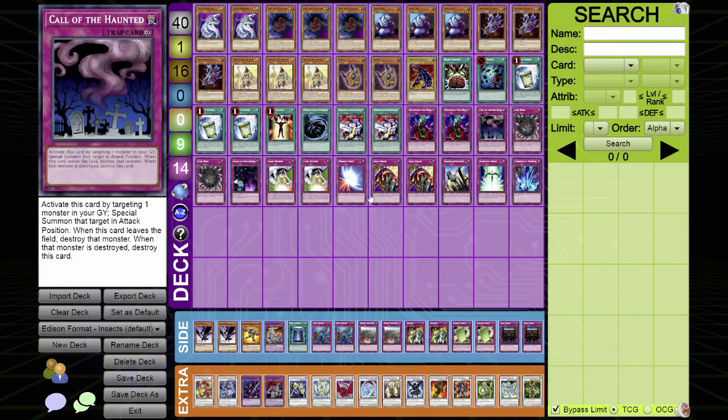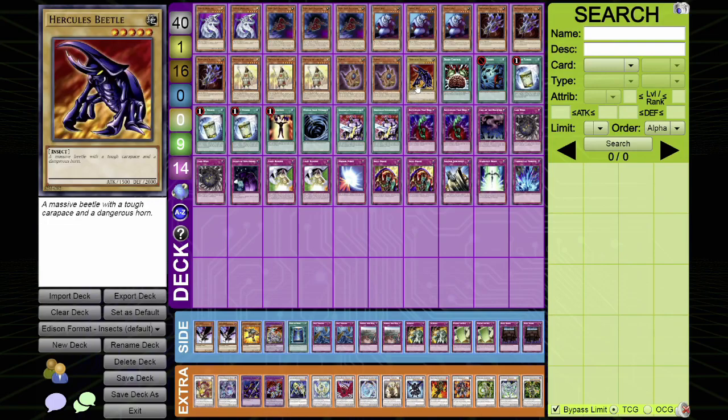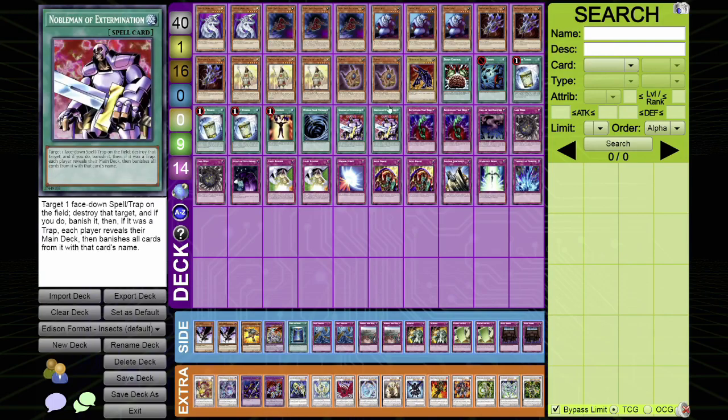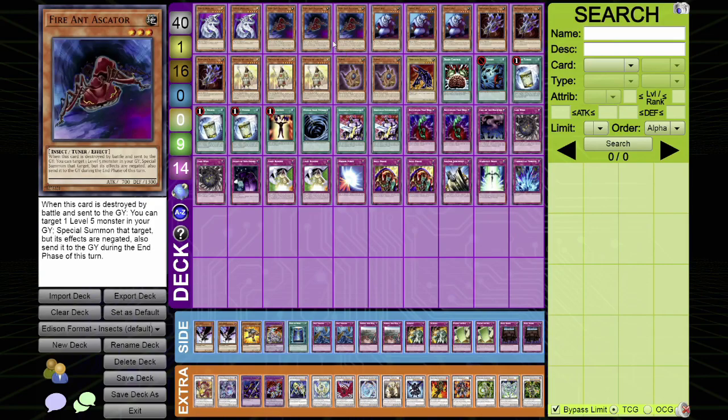That's the idea behind Limit Reverse and Call of the Haunted. I also play Layer Wire because there are insects in this deck — Hialing Insect, Fire Ant Ascatar, and Hercules Beetle. Hercules Beetle can be special summoned with Hialing Insect in defense position; it's a level 5 insect with 2,000 defense. Against Hero Beat, for example, which plays 1,900 attack monsters and 1,800 defense Stratos, those can't run over Hercules Beetle. If they try to kill your Hialing Insect, at least Hercules Beetle defends. Then next turn you Normal Summon Supay, Ascatar, or Giant Rat and crash to special summon Ascatar.